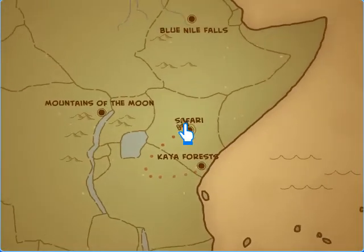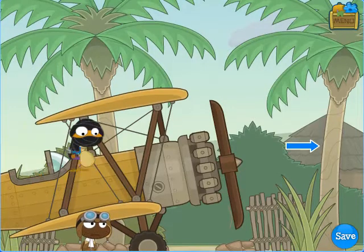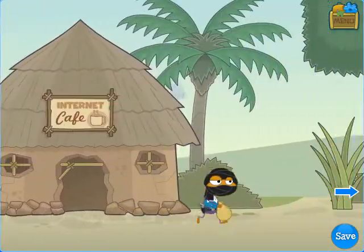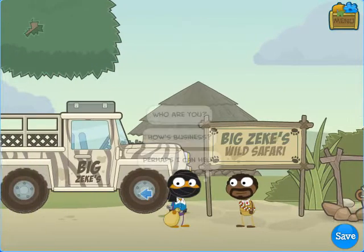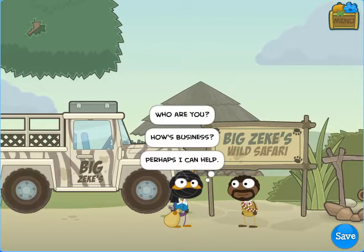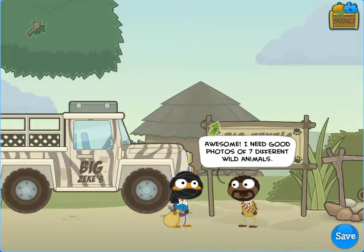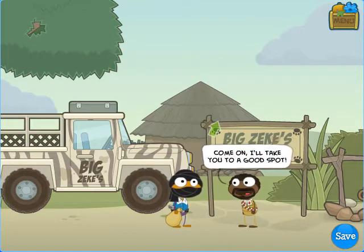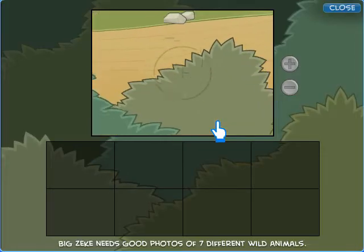There's another stop to make while we're out here: the safari. You remember we traded for the digital camera earlier. You can certainly come to the safari as soon as you're able to get in the plane, but without the digital camera you can't actually do anything here, which is why I haven't come here yet. Zeke wants somebody to take photographs of seven different animals. Since we have the digital camera, we can do that.